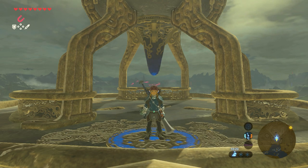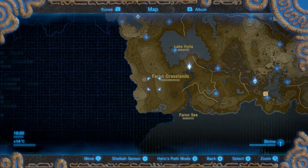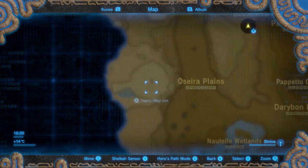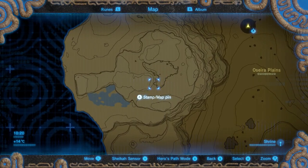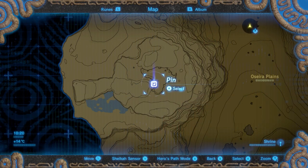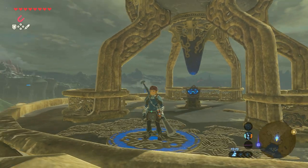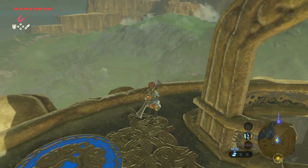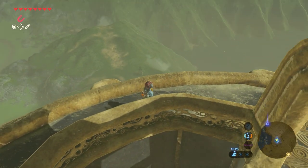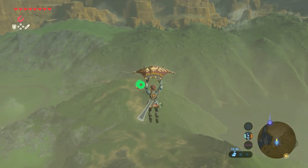Just open your map when on the tower and go to the southwest point — to be precise, here. Close your map and go towards the waypoint. Just jump off and glide down.